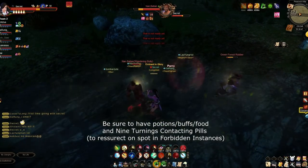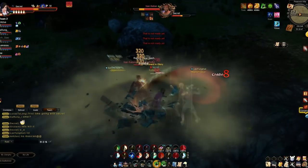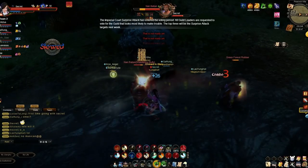Make sure you have the 9 turns contact pill — those are the purple pills that allow you to revive in forbidden instances. You can buy them from any doctor NPC for 100 Baomiyang, and they should be outside any instance.